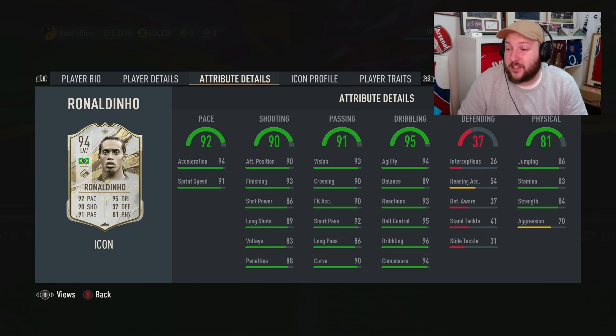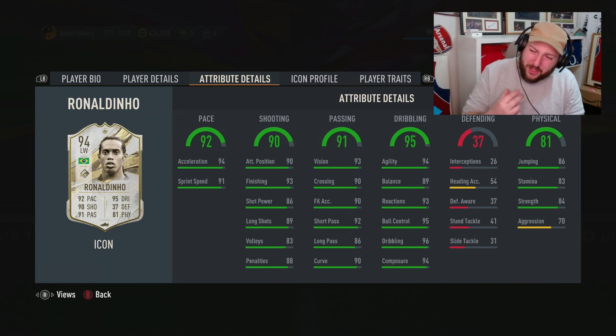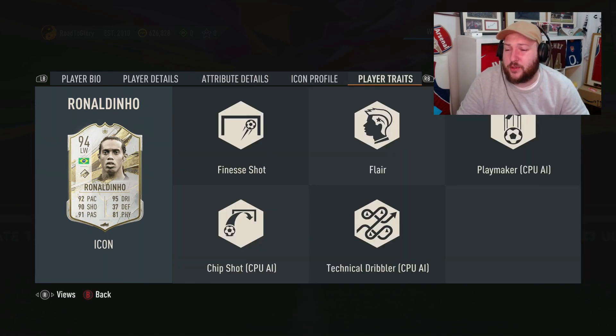Look at the acceleration, sprint speed, agility, balance, and composure. The short pass is a little bit lacking, but the finishing is fantastic. In terms of traits, we've got finesse shot, flair, and technical dribbler. Technical dribbler means he can ball roll quicker. Flair means he does a couple of skill passes off by himself at times. And finesse shot is finesse shot.